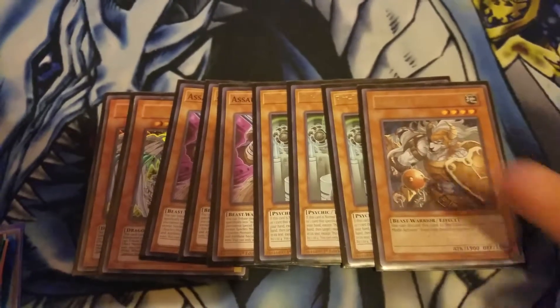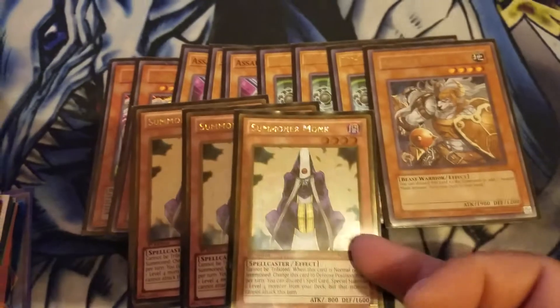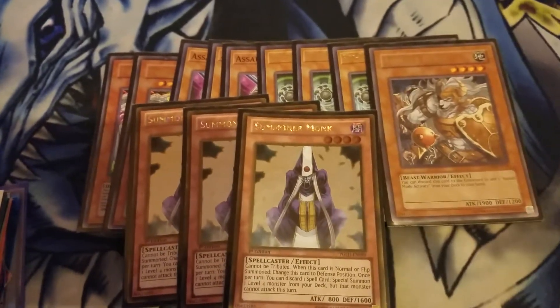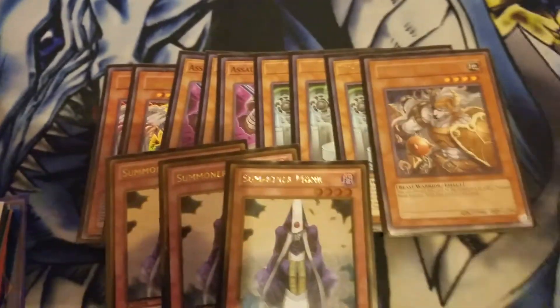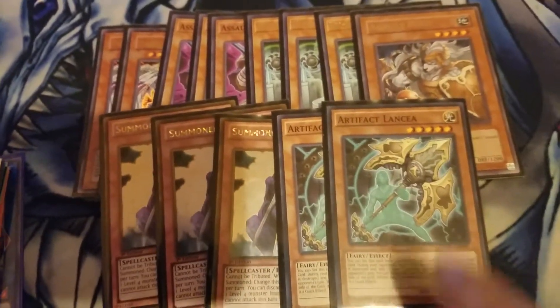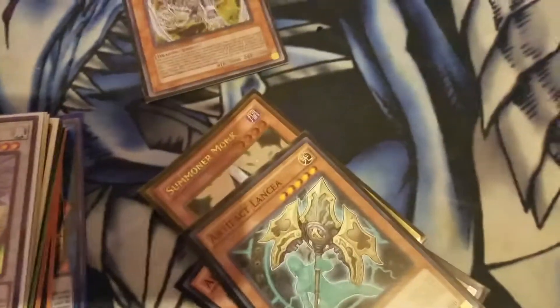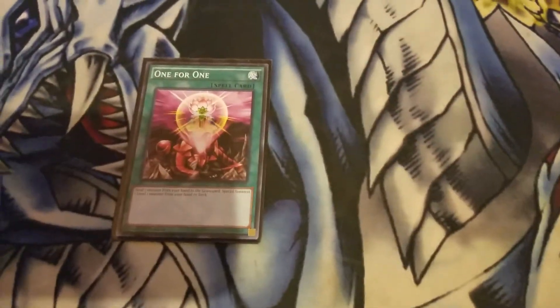You can send him to the graveyard to bring out Assault Mode. Three Summoner's Monks — this is good to discard your spell cards if they're just sitting in your hand; you can use him to search and go into the loop or whatever you want to do. And two Artifact Lyantia — I'm going to try to get these blinged out.